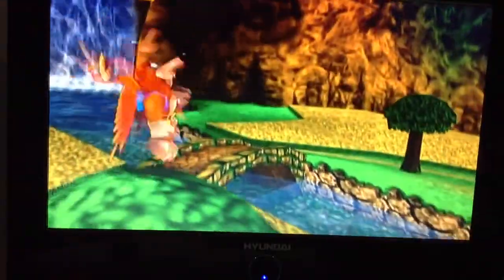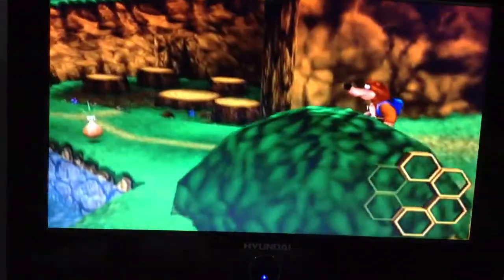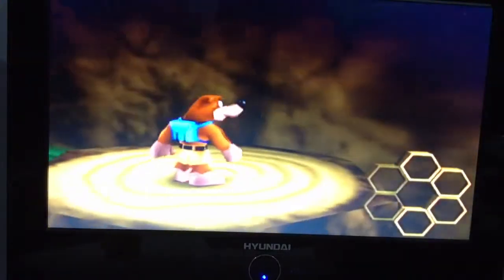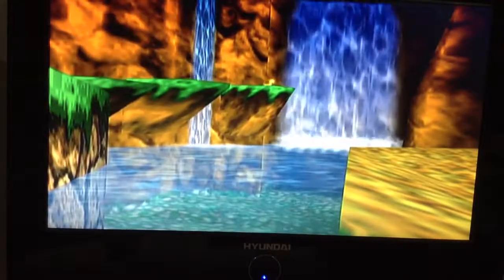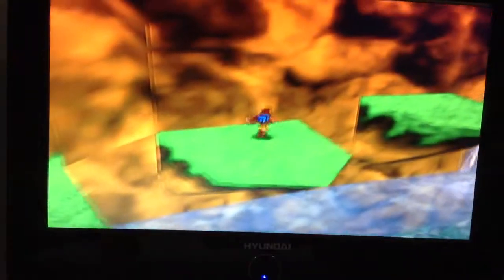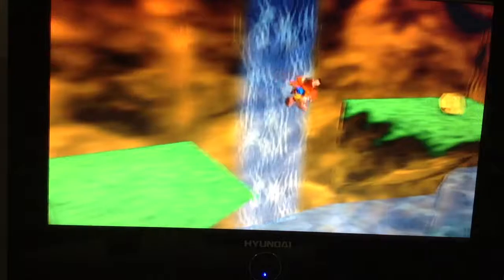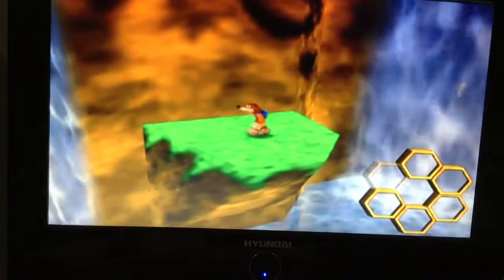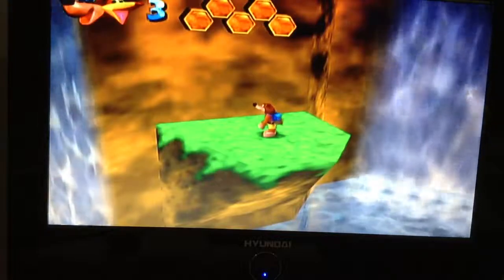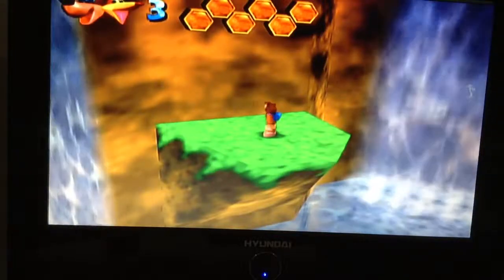By climbing this tree and doing a backflip, you can get another honeycomb piece. If you head over here and do a backflip, you can get another one. The next honeycomb piece is located beside that waterfall — you just have to do a couple of parkour moves. Then do a double jump to get your final honeycomb. Once you've collected all of them, you get another health bar.